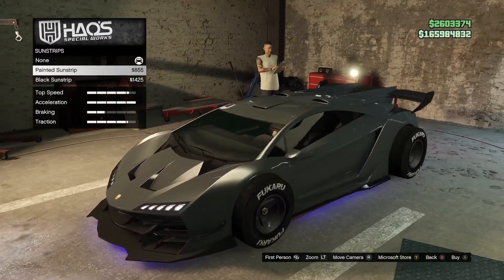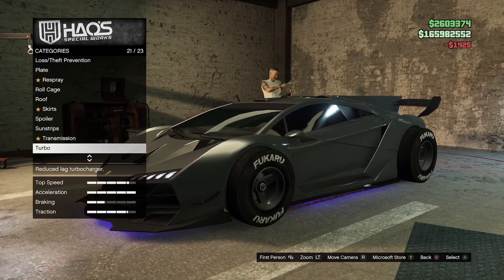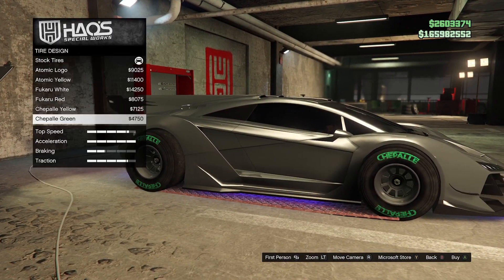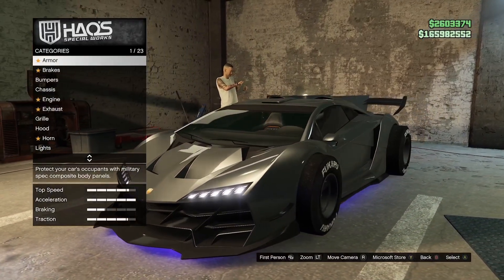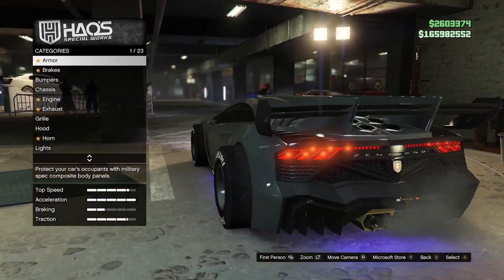We've got a couple of new spoilers but they weren't that great. There's a sunstrip - I don't think we had that for the Zentorno before. You can also have low grip tires, which you can have on all cars now. There's not too much overall, but this spoiler still works for me personally.